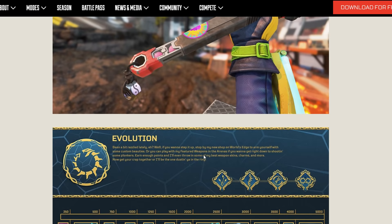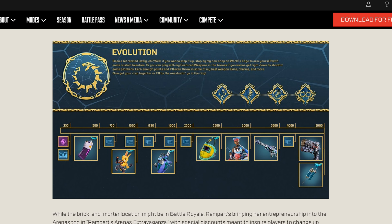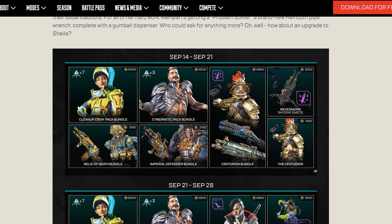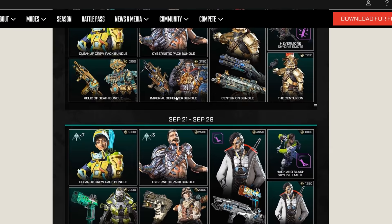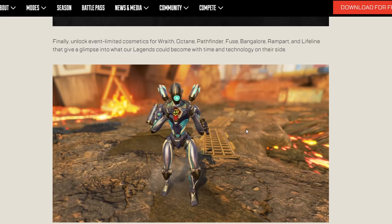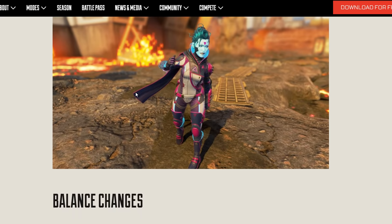The collection event includes skins, gum charms, a Lifeline skin, a Triple Take skin, a Wingman skin, a Rampart skin with light blue hair, and a Fuse skin. They're also bringing back several skins including the Outlands Explorer bundle, a Caustic skin, Revenant, and Bloodhound. Highlights include a very clean Wraith skin and an amazing Pathfinder skin.